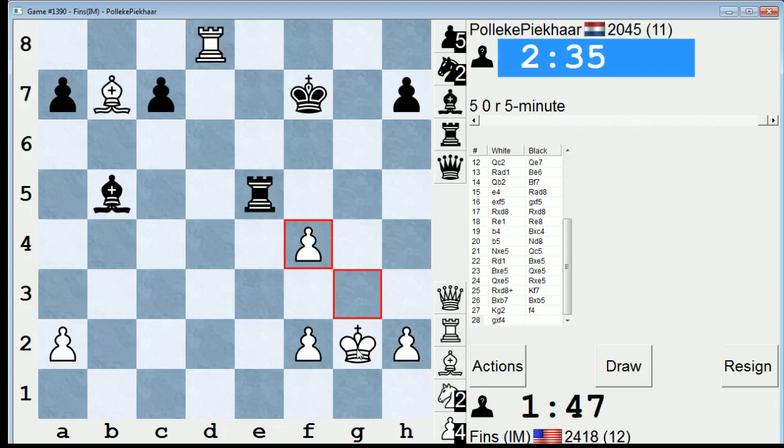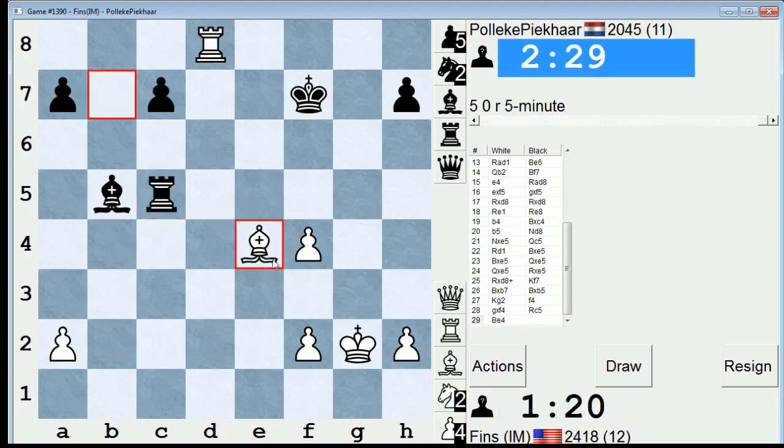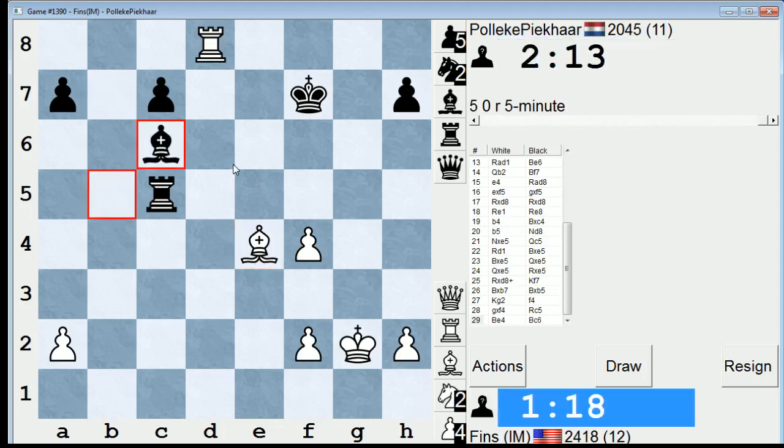Rook E2 seems to make sense. He doesn't go for it. Is he trying to trade Bishops? Maybe. Yeah, he probably is. Just bringing this Bishop back. He offered a draw — I don't really want to draw. Problem is Bishop C6 is pretty good. Yeah, just get to an ending — let's do this, though I want to see what he does.